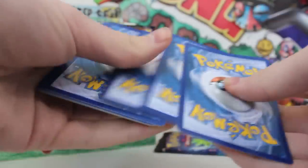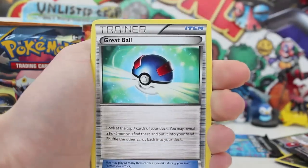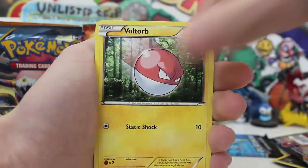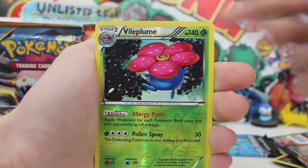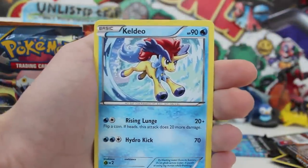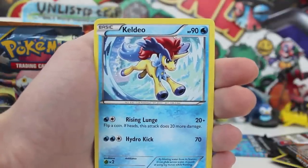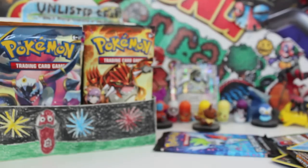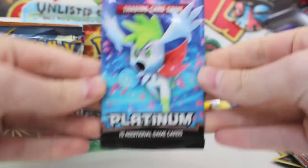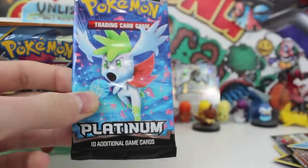Full art Keldeo is beyond my favorite card — also full art Celebi. I just have a loving towards Boundaries Crossed, it's such a cool set. We get a Vault Orb, Purrloin, Pikachu, energy search, reverse Vileplume, and then the regular red version of Keldeo — which looks just as happy. This card really does make me smile. I love it — jumping through the wave, whatever floats your boat, Keldeo! Now for the final Platinum booster pack.